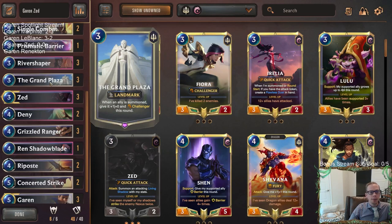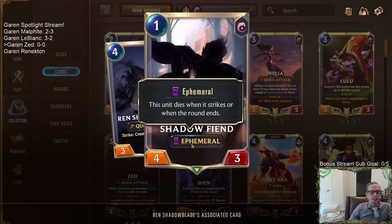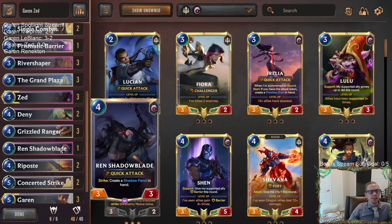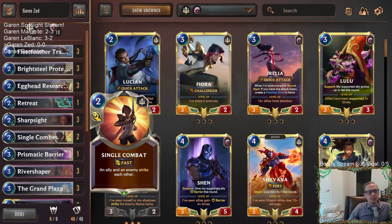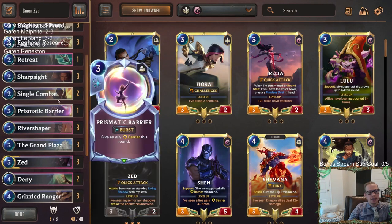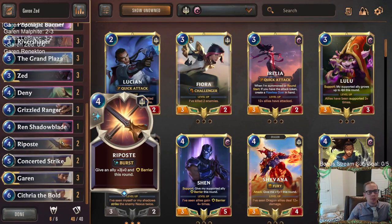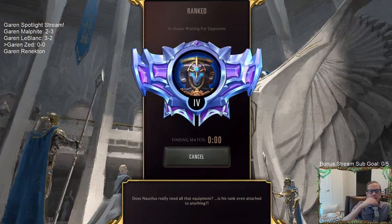What if you had a Grand Plaza in play and your Shadow Fiends had Challenger? Now you're talking about much bigger threats - making 5/3 Challengers for one mana. Even though they're ephemeral, that's still a great card. So that could be a spicy one to pair with Grand Plaza. Otherwise it's just standard Demacia/Ionia curve-out stuff with protection for Zed: Retreat, Sharp Sight, Prismatic Barrier, and a couple of Riposte. We'll give this a try - Garen/Zed, five games in Diamond.